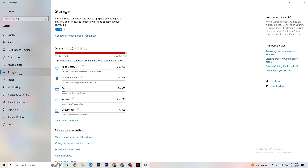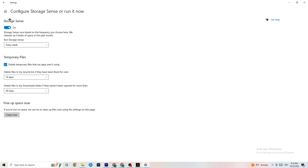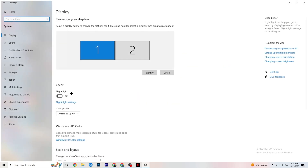Go to Storage and click on Storage Sense, then run it now. There's an algorithm you can adjust to your preferences, but I want you to keep my settings — every week, 40 days, 60 days. Afterwards click Clean Now, which will delete every single temporary file on your PC that you don't need, essentially getting rid of trash you don't need.